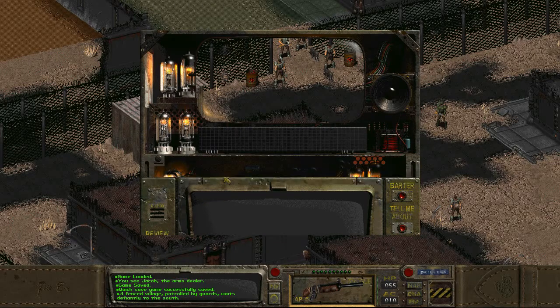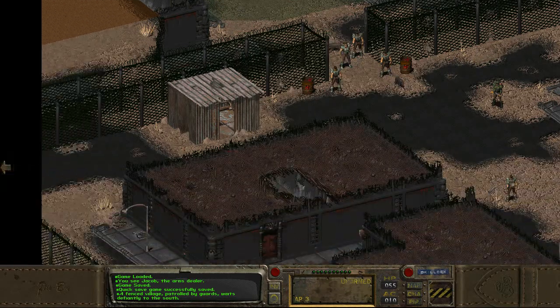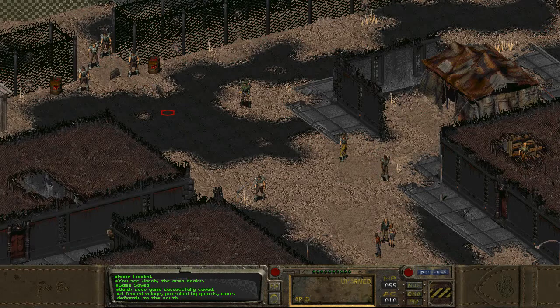I think this might be the Boneyard. Yeah, Boneyard. Los Angeles. Let's just put our weapons away. Now let's see — that's the world map, that's somewhere else, and down here there's a bunch of stuff I guess.